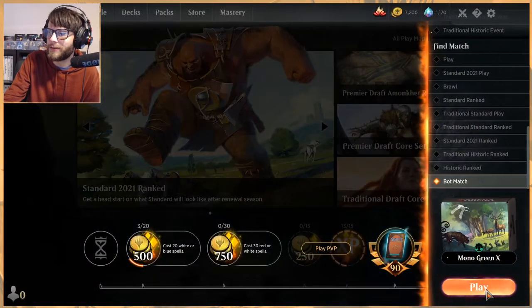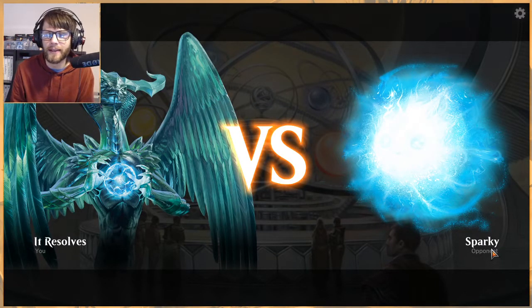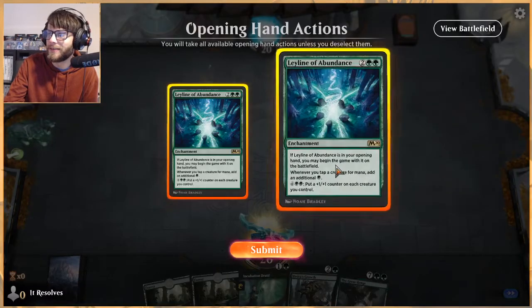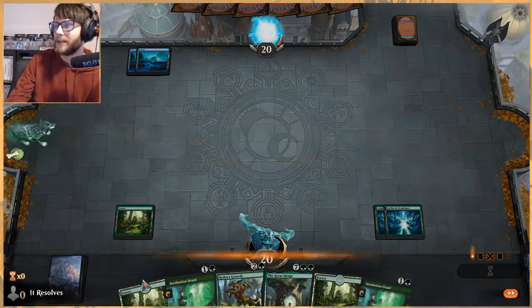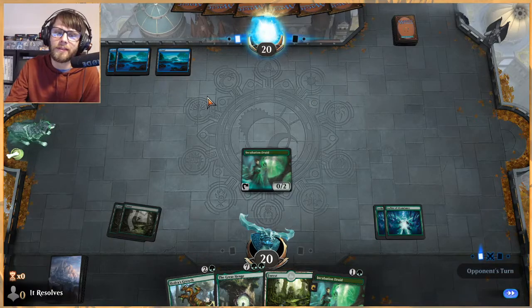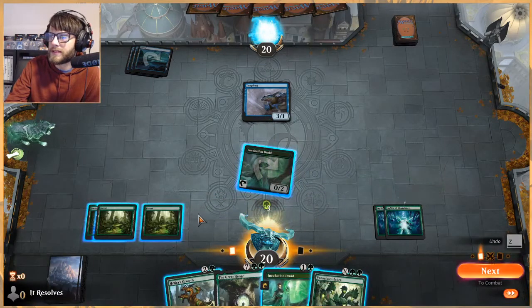The land count is 24 - 22 Forest and two Castle Garenbrigg. We're looking to get to 5000 counters, which seems like a lot, but in playtesting I got to 28,000 in just a few turns, so I'm not expecting it to be that difficult. This is actually a really great start - we have Incubation Druids so we can get this going immediately. We're playing against the blue deck so we do have to worry about Unsummon with Hydra's Growth, which is super annoying.